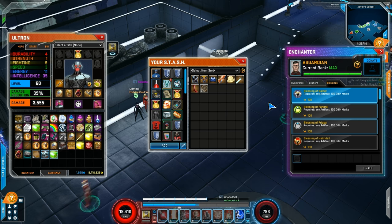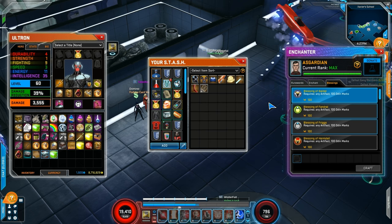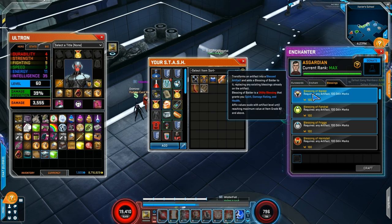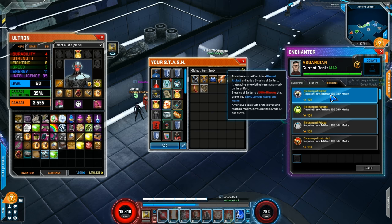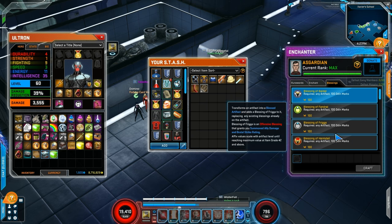For the Defensive ones, you always get a plus one percent damage negation bonus. For the Utility ones, you always get plus health and plus damage rating, although at a lower level compared to the Offensive ones. All you need to do is hover over these and you can see, highlighted in red, the category. For example, the Blessing of Baldur is Utility, Fandral is Defensive, etc.